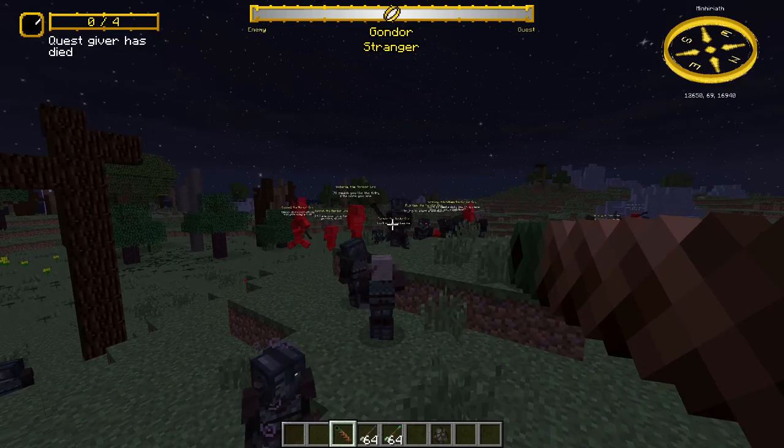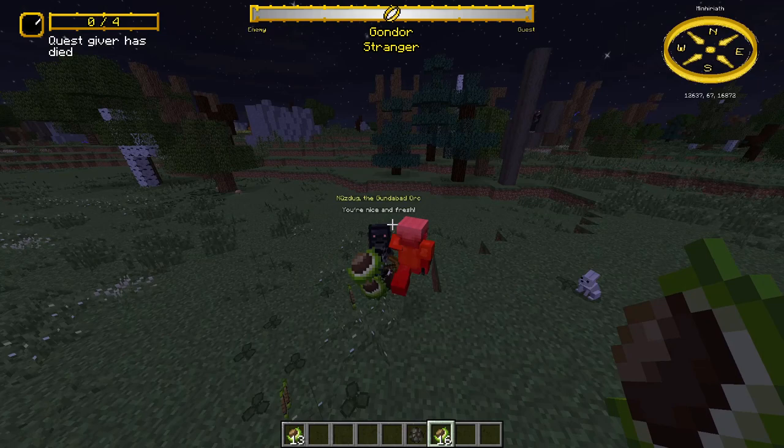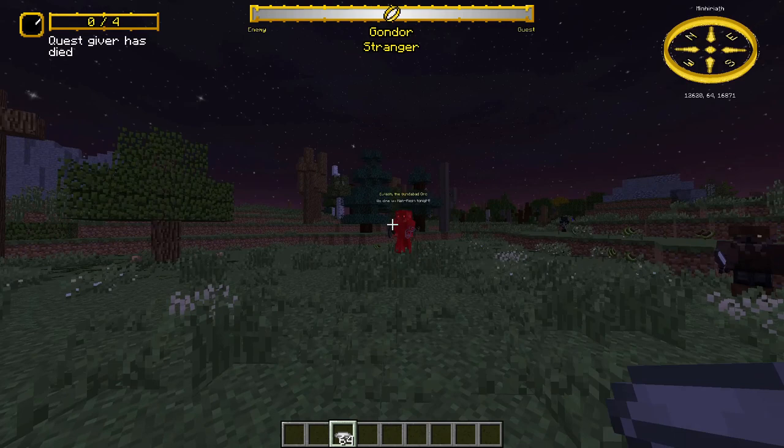The Balrog's whip can only be obtained from a Balrog. It sets fire everywhere you hit and has a charged attack as well. You can throw conquerors and they deal half a heart of damage. You can also throw plates — they deal close to nothing and when you throw them they break so you can't pick them up.